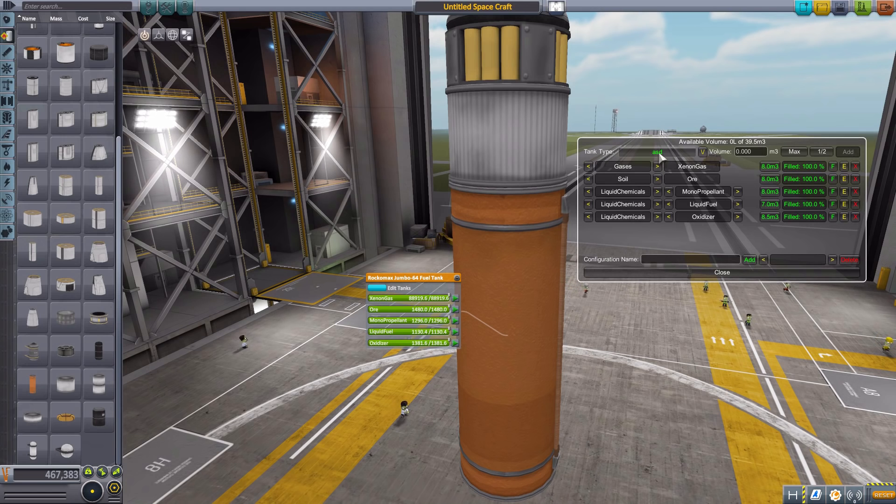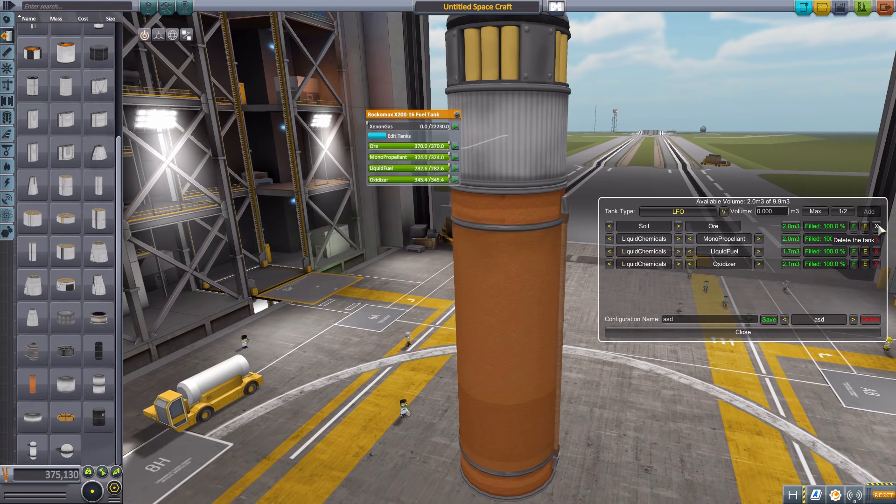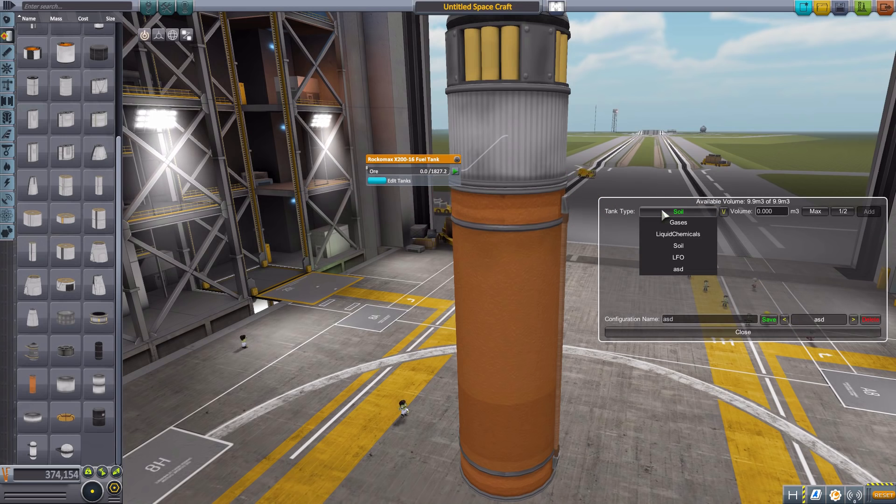And that's just awesome. I really love that ability to save these configurations — it will save you a lot of time when you are making these weird custom things. And of course you can always go into them later and change things. We can delete out all of these, just leave it as liquid fuel and oxidizer, or change the whole thing to an ore container, whatever you so desire.